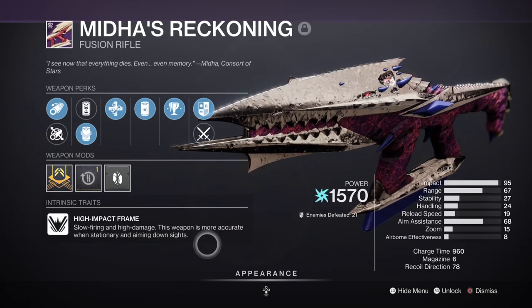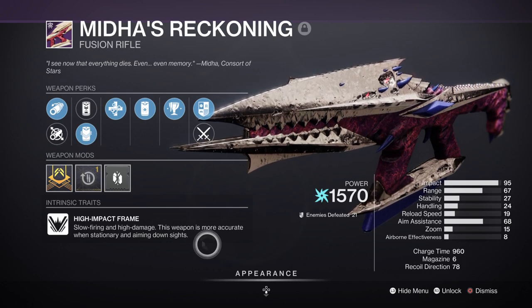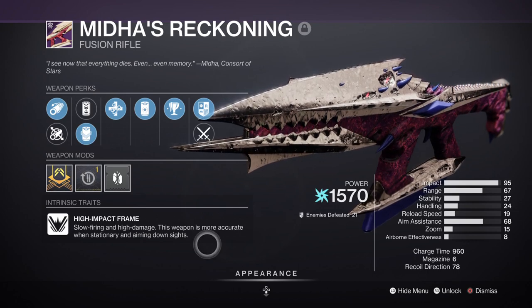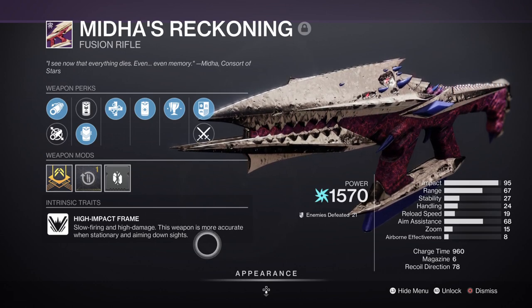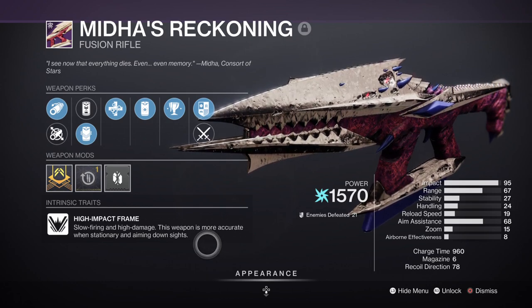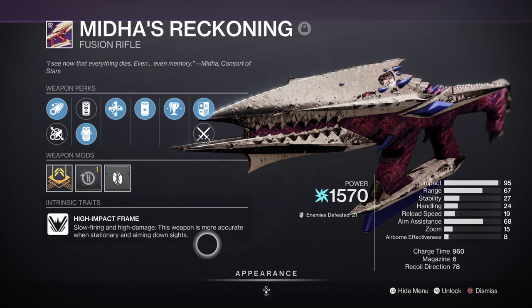For our secondary we have a fusion rifle with Unrelenting and Reservoir Burst — you may have heard about this weapon quite a lot recently. The weapon can roll Reservoir Burst which is great for ad clearing, but the main potential is the origin trait Ambush: Runneth Over, which allows users to overflow the weapon while near allies. For some reason this interacts with Reservoir Burst, making it so you can shoot off 2-3 Reservoir Bursts before the perk effect expires, which is amazing against heavier enemy density.